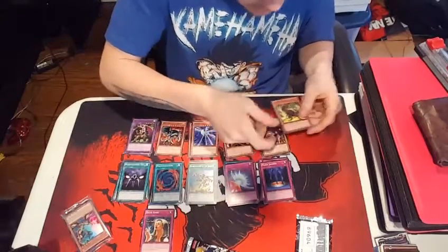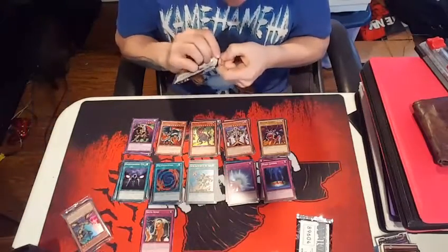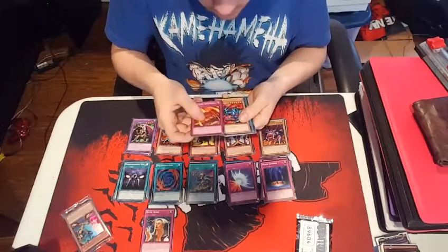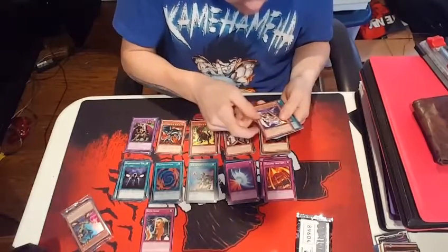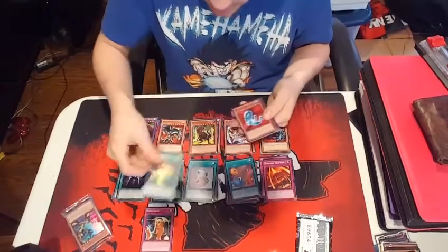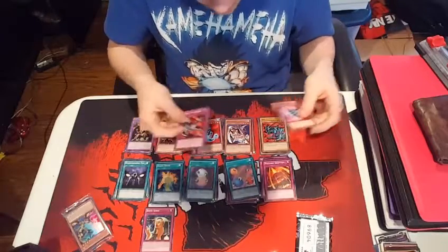Dragon Zombie and Black Tyranno. So with that, we have the last pack. I pulled Sixth Sense — back in the day this would have been great, that would have been enough to pull. But Sixth Sense isn't worth really anything anymore, but it's cool enough to have. Volcanic Eruption, Zoa, Gravekeeper's Priestess, Stray Lambs, Scapegoats, Silent Doom, Revival Jam, Little Wing, and Kunaver Chain.